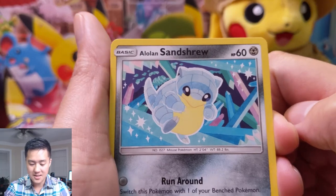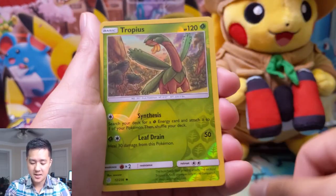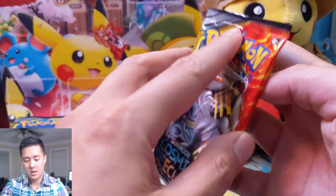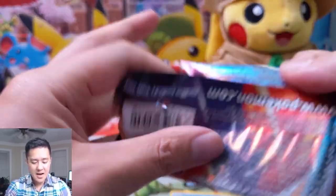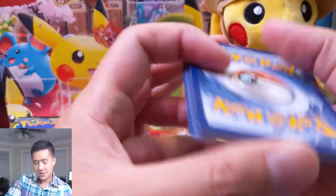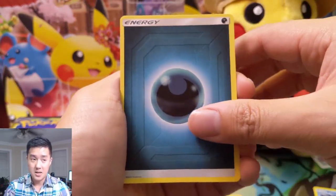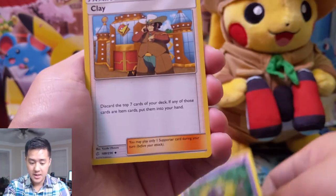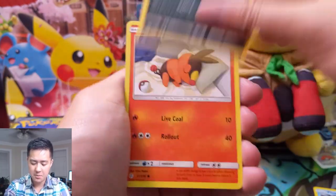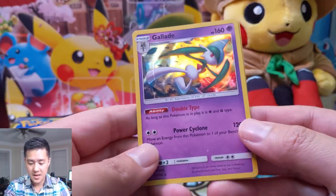I do like this Pikachu art — kind of looks like an igloo. Ponyta, Sunkern, Cosmog, Psyduck, Tropius as our reverse, and then an Entei. So if you finally managed to get your hands on some Cosmic Eclipse, let me know in the comments what your best pulls are. We are doing very well on the character rare front — I think we're almost done, although we still need the special N, or the Reshirom. I imagine that one will be the hardest to get, and we also need Vileplume and a couple of the regular ones.